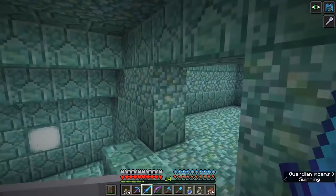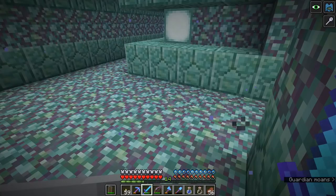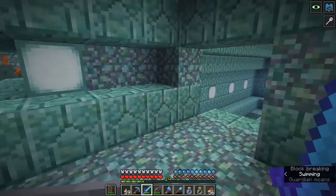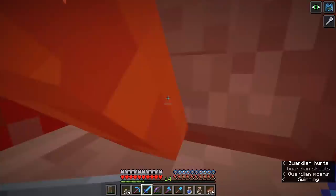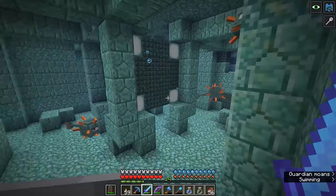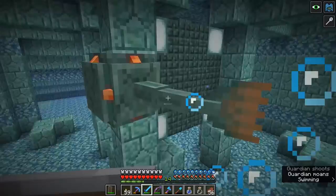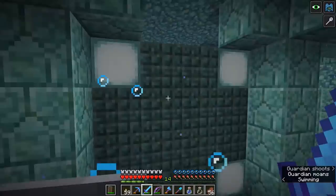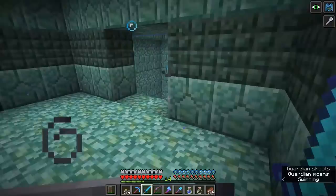When that elder guardian died, it dropped a sponge — a wet sponge — and some prismarine shards. Prismarine shards are the ingredients required to make prismarine and prismarine bricks. Also sea lanterns, in combination with prismarine crystals, which are a drop from the regular guardians. There are a lot of regular guardians in here — they will spawn in a decent radius around the monument as well as inside it. The objective is to swim around, find a way up to the top of the monument, and deal with the next elder guardian. You'll also find a room that contains a secret which we'll get into a little bit later.